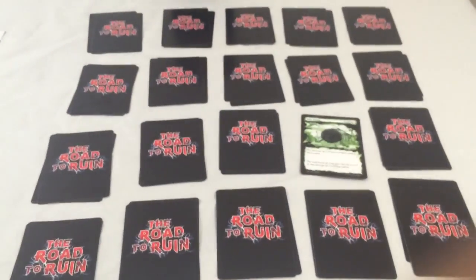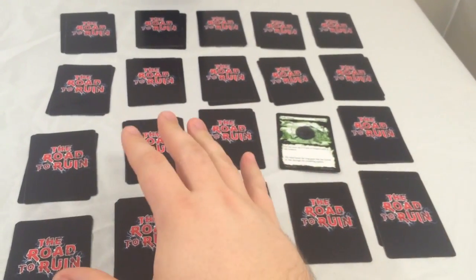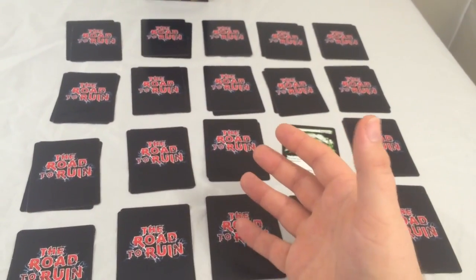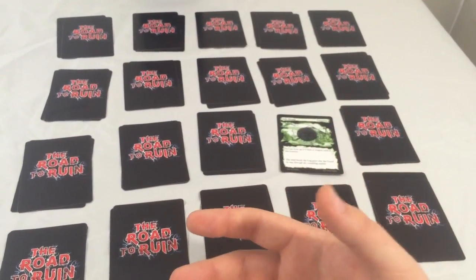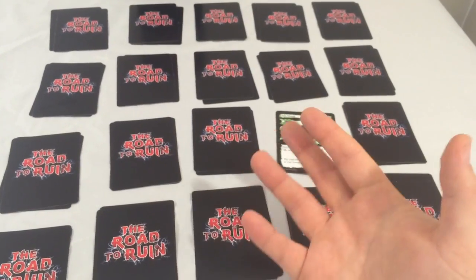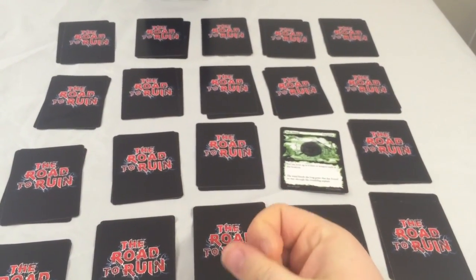In setup, I've set up these locations here. Some of these locations are going to have items with them — the six supply items I need to win. Other locations are going to have threats, whether they be falling hazards, zombies, or whatever the ruined world has to show me.